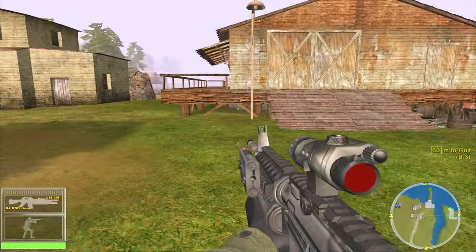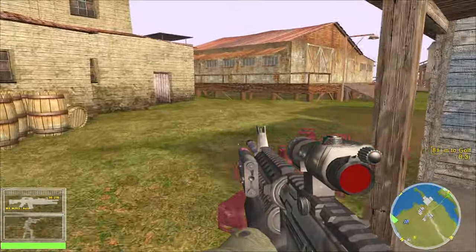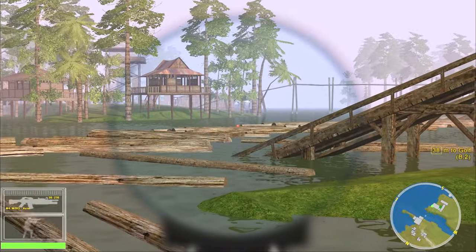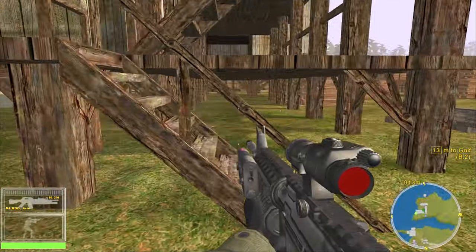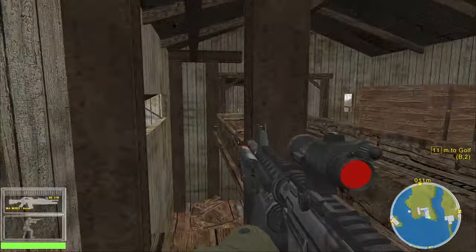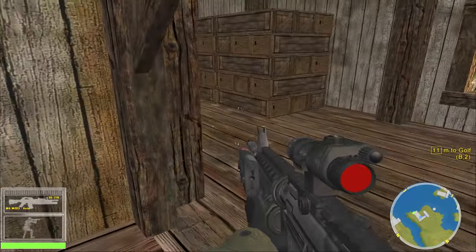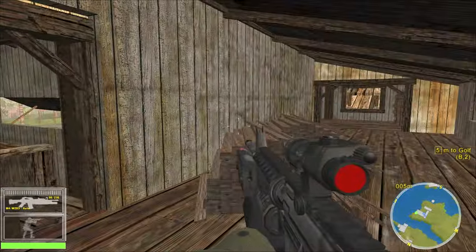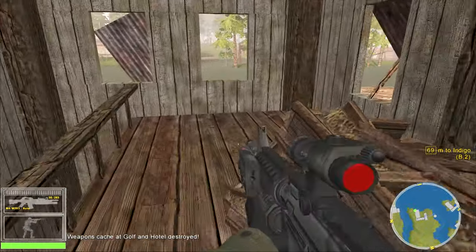Golf and Hotel — okay, so this is the northern lumber mill. There's supposed to be weapons caches here. Golf might be over that way. So Golf is in this building. It looks like I got all the weapons caches here — there's lumber here but that's about all that's left. No wait, there's these boxes. There we go — that's Golf and Hotel right there.